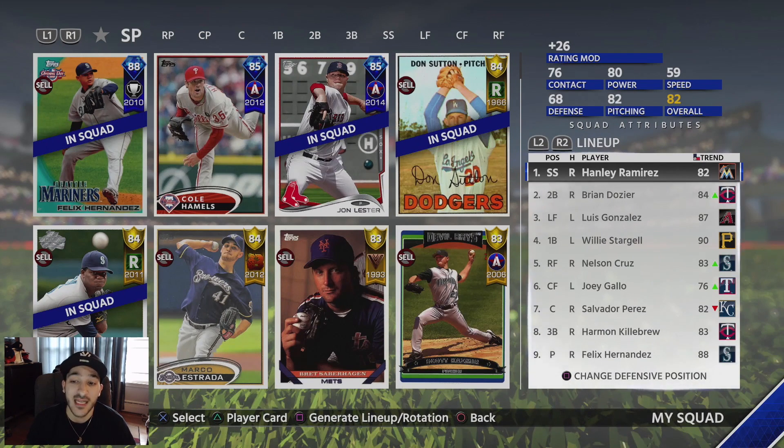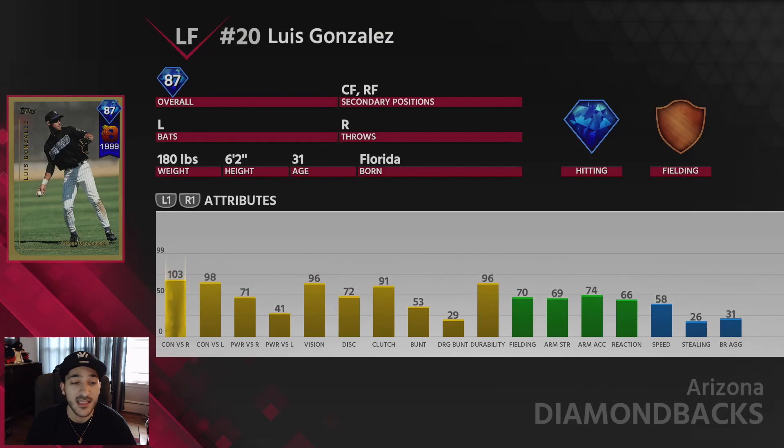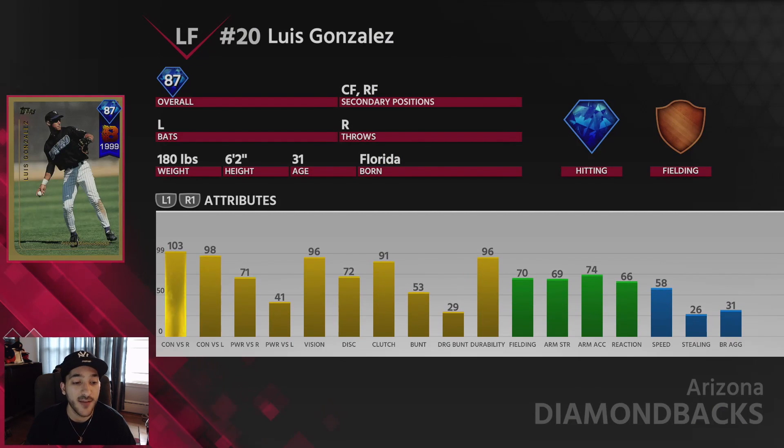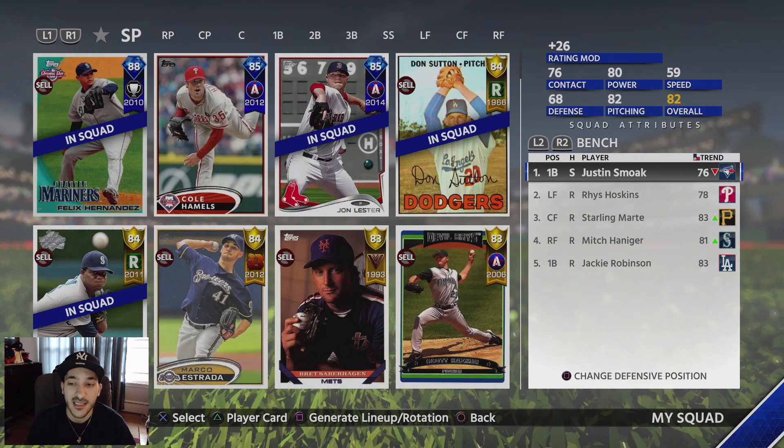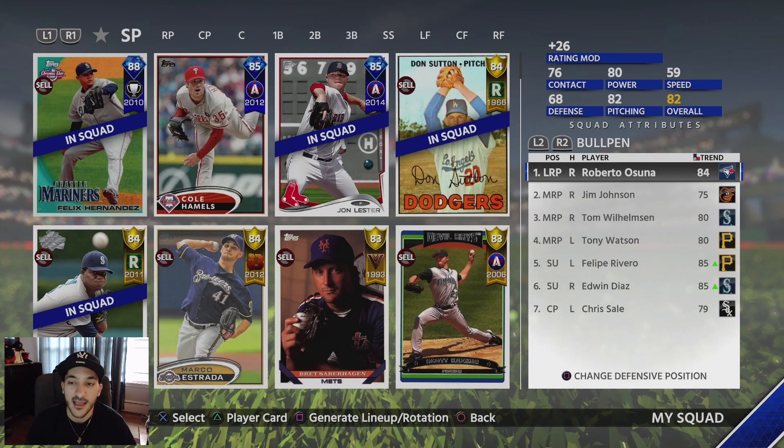In our lineup we have Hanley Ramirez, Brian Dozier, Luis Gonzalez, Willie Stargell, Nelson Cruz, Joey Gallo, Salvador Perez, and Harmon Killebrew. On the bench we have Justin Smoak, Rhys Hoskins, Starling Marte, Mitch Haniger, and Jackie Robinson. In our bullpen we've got Roberto Osuna, Jim Johnson, Tom Wilhelmsen, Tony Watson, Felipe Rivero, Edwin Diaz, and Chris Sale.